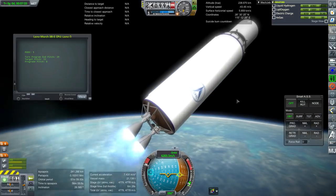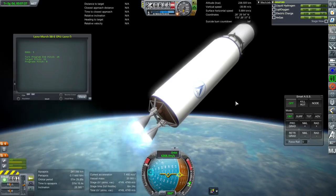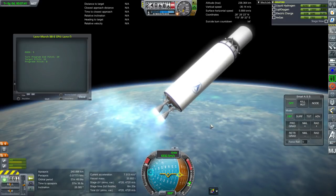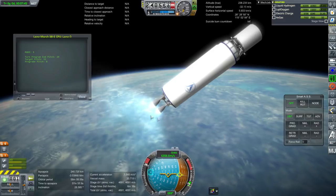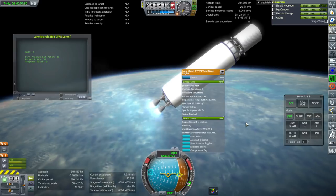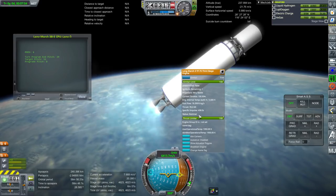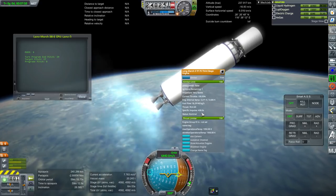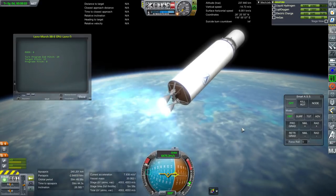Logically speaking it probably ought to have RCS, especially for geosynchronous transfer orbits, so it can settle the fuel down and relight. I gave them two ignitions only — I don't know how many they're supposed to have. They're fairly modest engines. Hydrolox, 438 seconds of ISP, which is probably underdoing it, and 78 kilonewtons. Basically they're RL-10s.